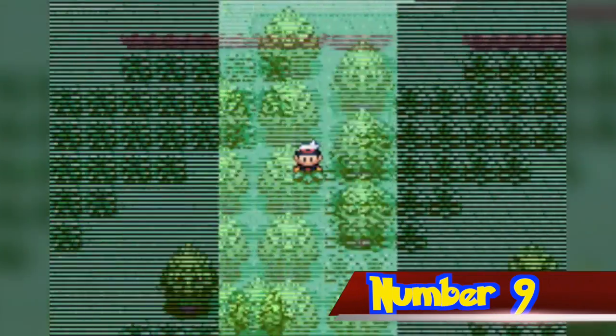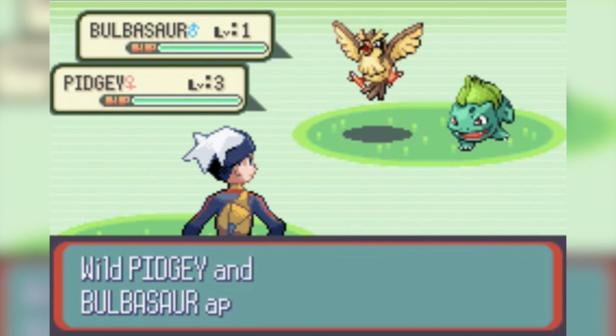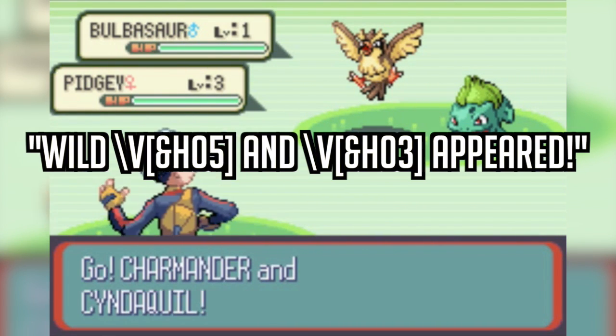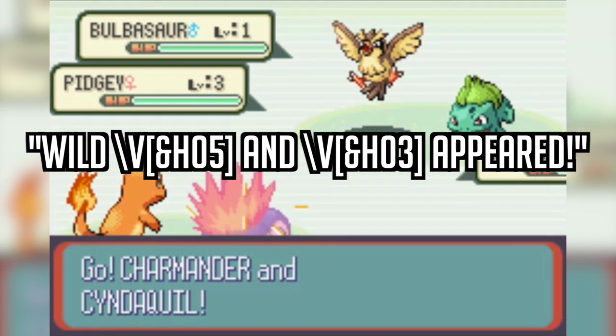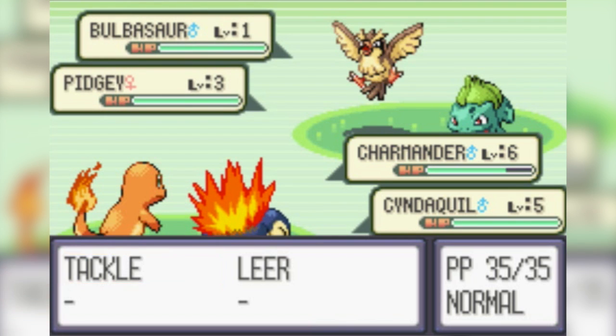Number 9. Wild Double Battles were planned for Ruby and Sapphire, as evidenced by an unused text string found in the game. The string reads "Wild /VH05 and /VH03 appeared," with the two strings acting as placeholders for the names of the Pokemon.